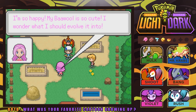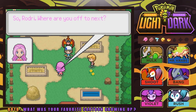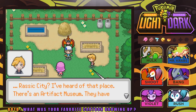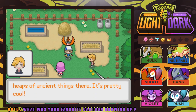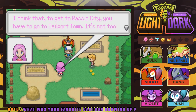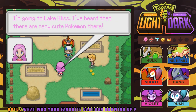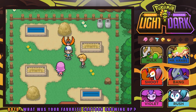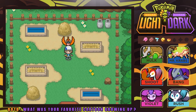Kira wonders what to evolve her Baowul into. Rodney mentions our next stop is Razek City, which has an artifact museum with ancient things. To get to Razek, we need to go through Sailport Town. Rodney is heading to the Safari Zone and Kira is going to Lake Bliss, where there are cute Pokemon. She says if we come to Lake Bliss, she'll be there. See you later, Rodney and Kira!